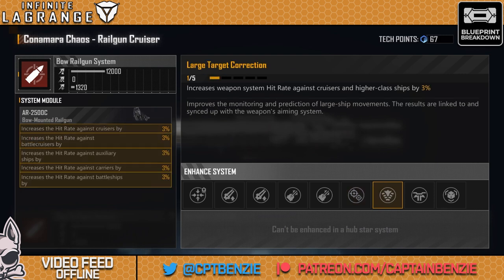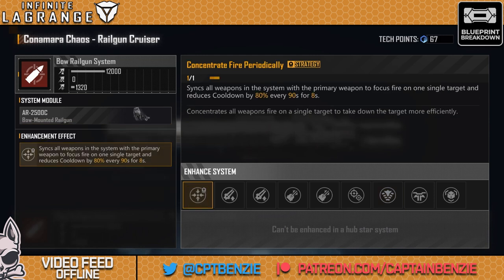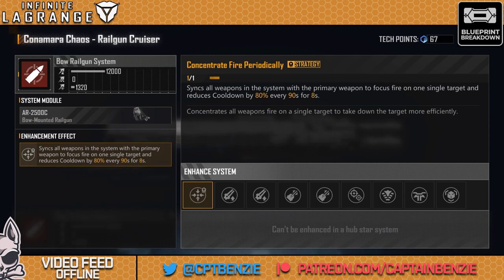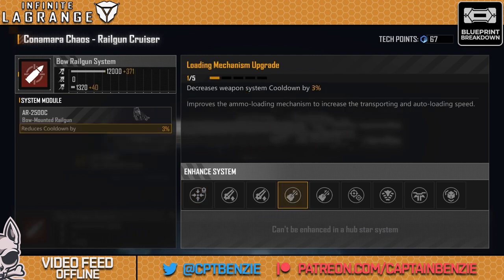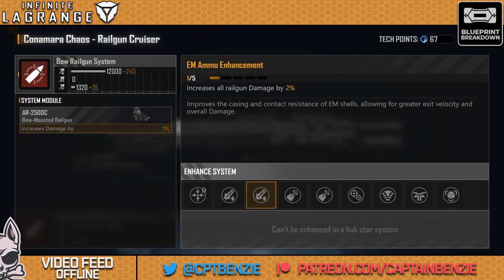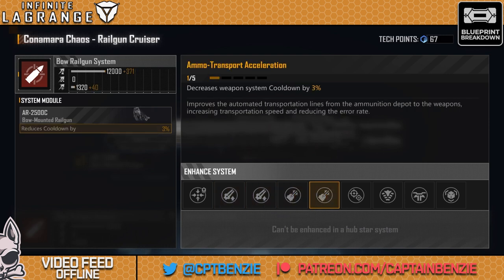Go for the against-cruisers-and-higher-class-ships enhancement first, then take that concentrate fire periodically, then go after your railgun damage and your cooldown reductions. I tend to go for one of the EM ammo enhancements first, then come back for the loading mechanism upgrade, because you already have a massive reduction to your cooldown. I would rather maximize the amount of damage I can put out in that time. Even with the full weapon system cooldown reduction of both of these, you only get basically one or two extra shots in that eight seconds compared to how many it would have without those upgrades — so you can get a lot more damage out of going for straight up railgun damage to start with, then come back for the cooldown enhancements.